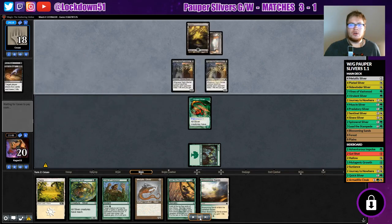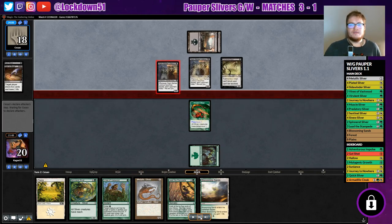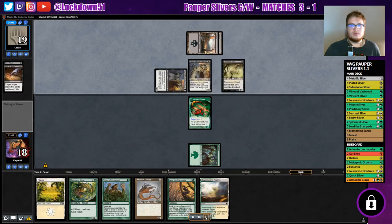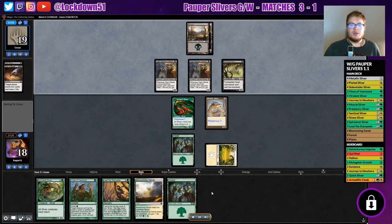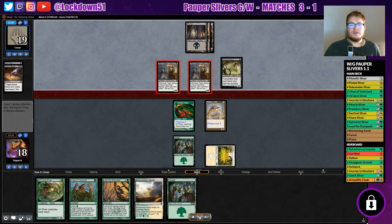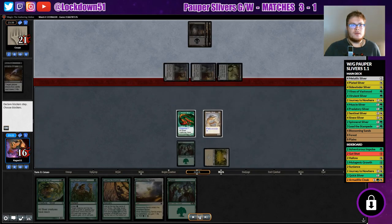They pass the turn, put another Lookout out, then play Tormented Soul — can't be blocked, and can't block. They hit me for two. Back to me, I go into Plains and play the Metallic Sliver. We're gonna hold up Vines of the Vast Wood just in case — basically that was my line of thinking. They're gonna start swinging in, makes sense, and we're gonna take a few hits.